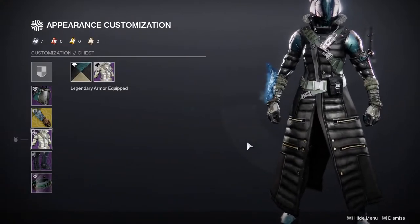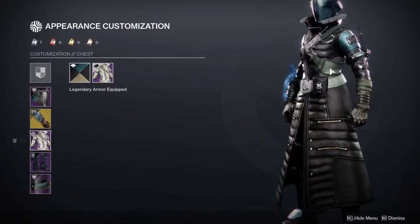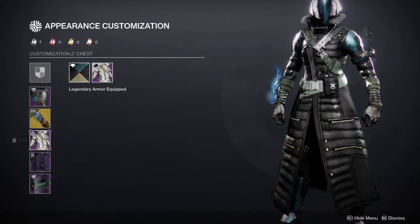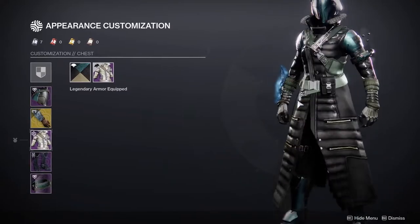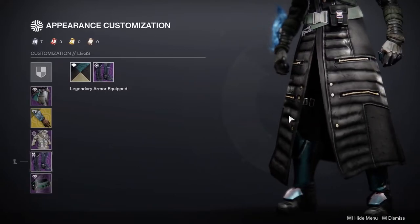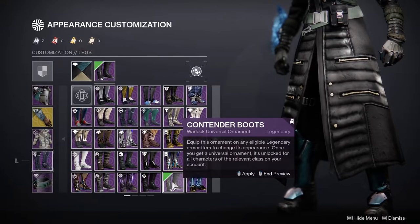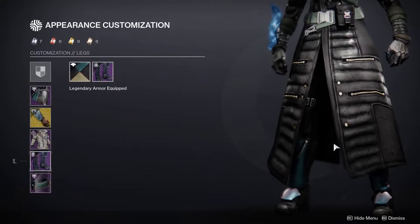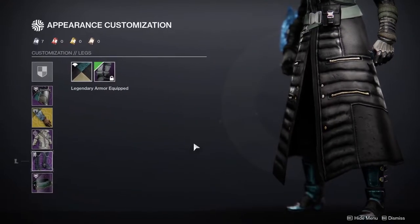For the chest, this is actually funny because the reason it took me so long is I had to grind for a synth weave bolt because I didn't have any. This chest piece really makes the whole deal, in my opinion. I love how this came out — the green here matches the green on the chest, and it just looks like I'm going out on a hike in the snow. For the legs, I'm also using the Boots of the Camorant Blade, specifically because these boots are big. Warlock boots are usually pretty small and slim, but these get bulky, which really lends to the idea of being in the snow wilderness.